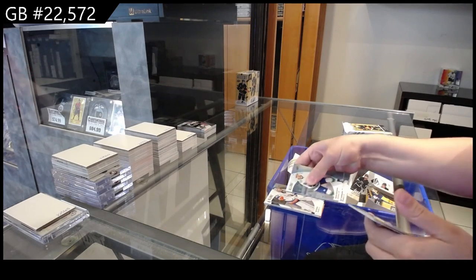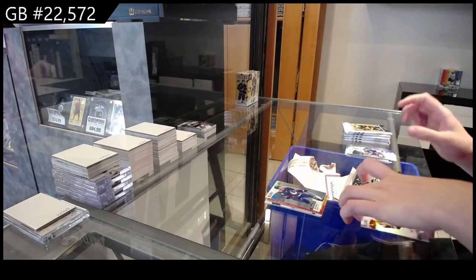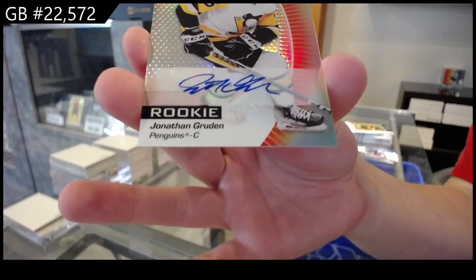Black Rainbow for the Islanders of Elia Sorokin, Red Orange for Carolina of Brent Burns, Rookie for Vancouver of Rossi, and a Red Rainbow Rookie Autograph for Pittsburgh of Jonathan Gruden.